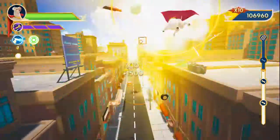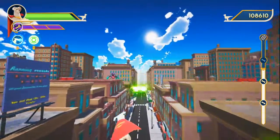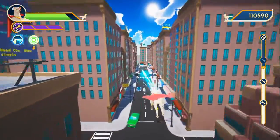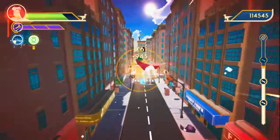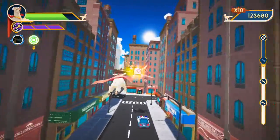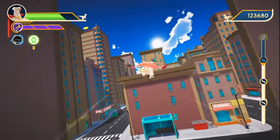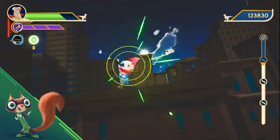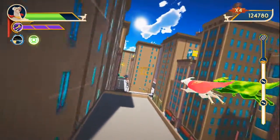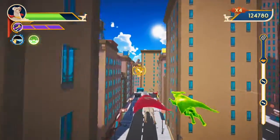So here we are in Super Pets. It's pretty basic, honestly. It's not too complex of a game. All you're basically doing is flying along. You can see the first footage here is Crypto, Superman's Super Dog. I personally prefer the Golden Retriever version of Crypto. This is like the White Lab version of him. You could do a mix anyways.